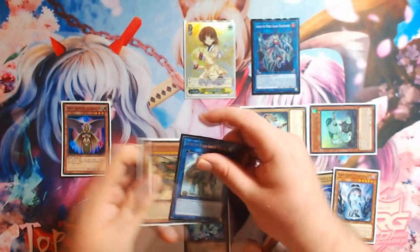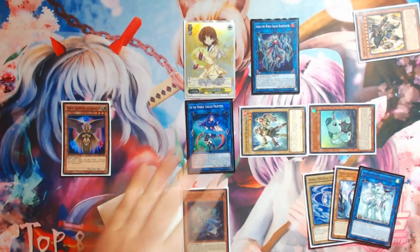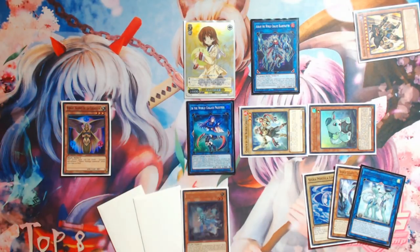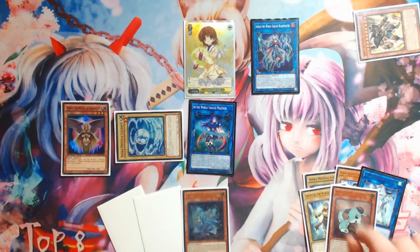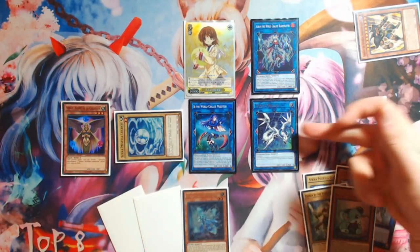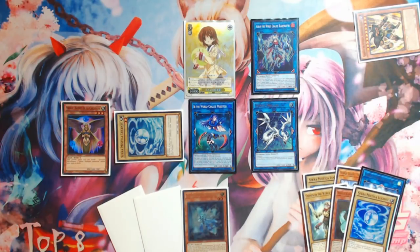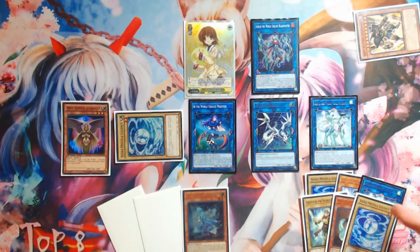You're going to link away with the Emduk and the Exodius — because they are different types and different attributes — into that first Eib. At this point, the only thing we haven't re-summoned is Link Spider. We've used the same Emduk twice and the same Eib twice because of Exodius. Then you're going to keep going: use Venus to pay 500 again, summoning another Shine Ball; link away with the World Chalice Guard Dragon and the Chosen into a Proxy Dragon; use Venus' effect again to summon the last Shine Ball; then link away with it into your second Emduk, right here. Now you're fully set up for your Nengirsu play.